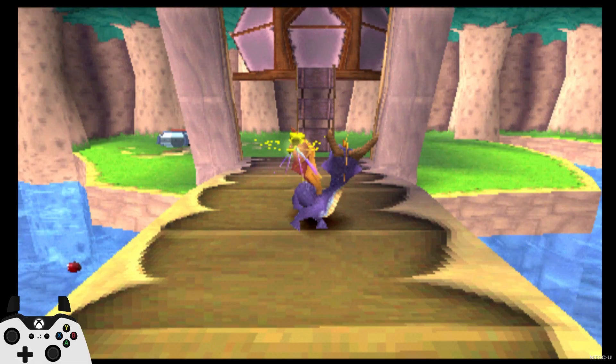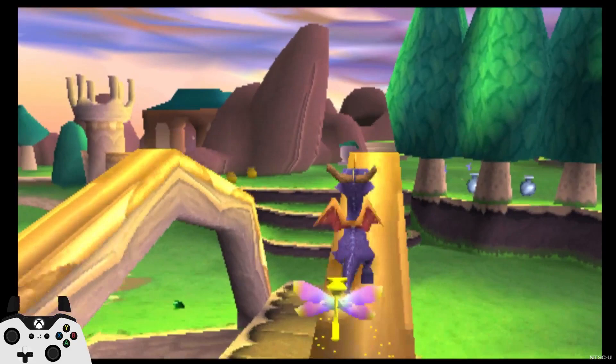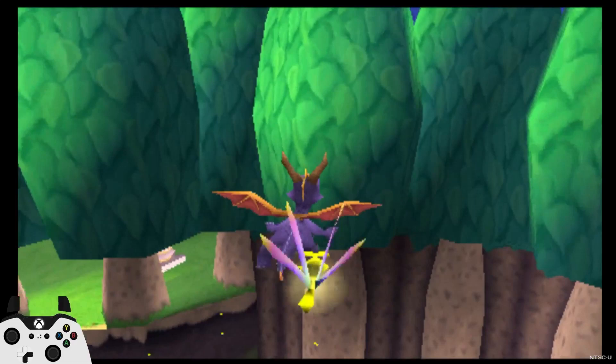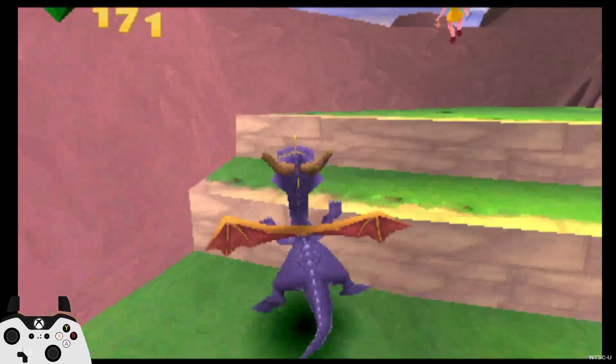Now we've done Spooky Swamp and we're going into Bamboo Terrace. To get in: get on top of the bridge again and aim for that tree over there. Run off this edge and go for that tree. I like to be underneath this red gem and aim for the purple gem, then we're in. Again, if you don't feel comfortable doing the whole bridge thing, you can do the same approach - charge, get a swim in it, and get into the pool.